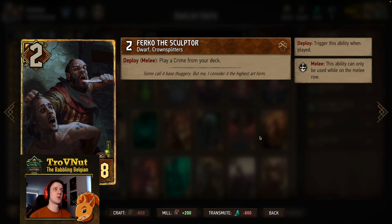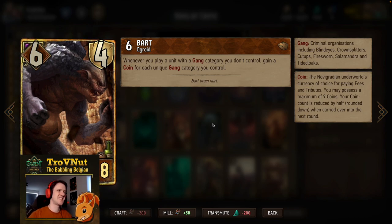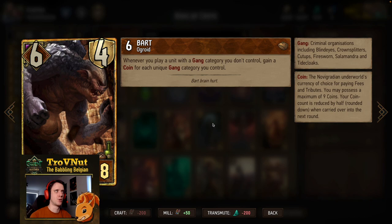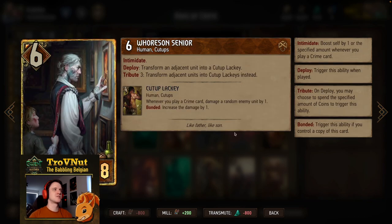Now we have Furco the Sculptor — a crime tutor, two power for eight provisions, and a Crown Splitter. On deploy you play a crime from your deck if you put him on the melee row. Then we have Bard — also a newer card, six power for eight provisions with four armor, so very hard to kill. Whenever you play a unit with a gang category you do not control, you gain a coin for each unique gang category you control, including the card you just played. So if you play Mutant's Maker on an empty board with just Bard, you gain two coins because Mutant's Maker has Fire Sworn and Salamandra.